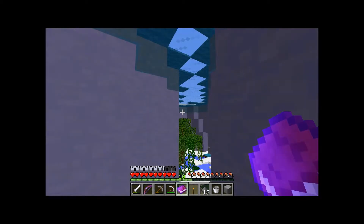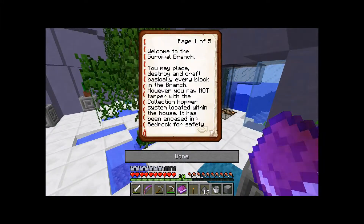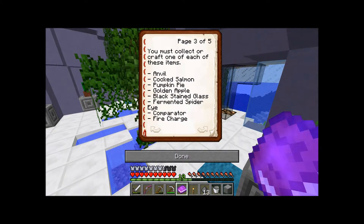Everyone, Mike here, and welcome to another Diversity 2. We're going to set off to complete this task. In the last episode we did the anvil, and in the previous episode we got cooked salmon, pumpkin pie, and a black stained glass - I remember because I named my episode three out of whatever. So we're going to need to get a fermented spider eye, a golden apple, and a comparator and fire charge.